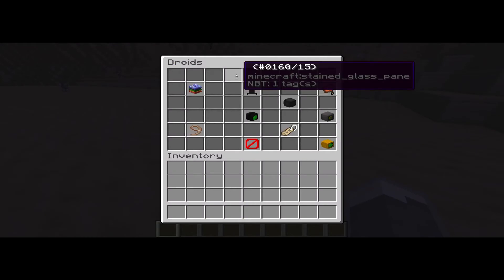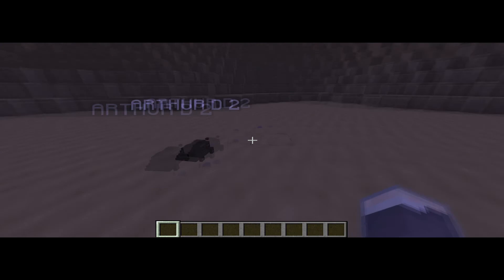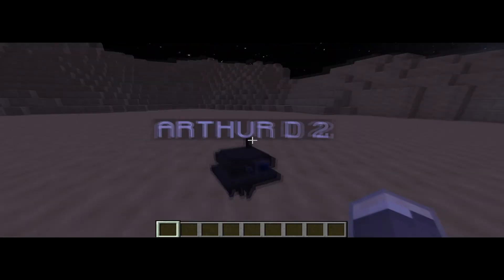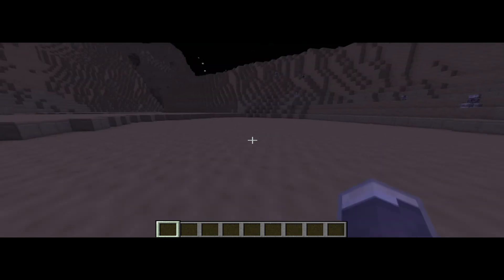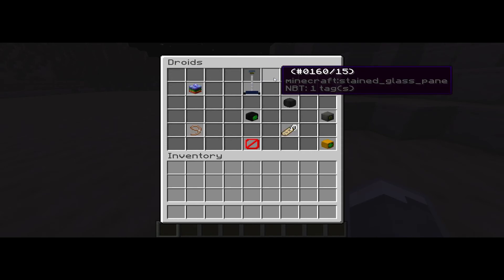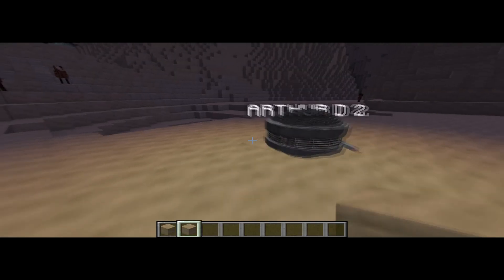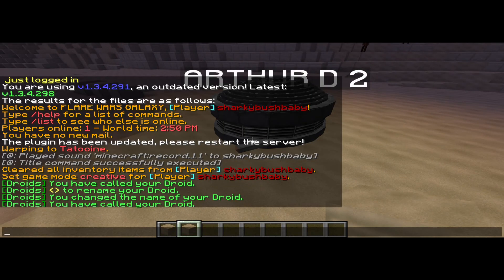Next is the BBE unit, then the Mouse Droid — again, you can rename and ride all of these. The Probe Droid is like a baby version, about two blocks high. Then there's the WEO and IT droid — they all make sounds. And this last one basically just lights up an area, which is quite handy if you're in a dark location.